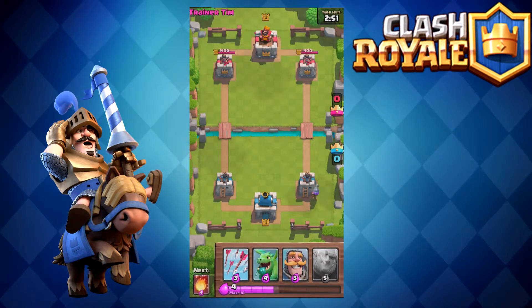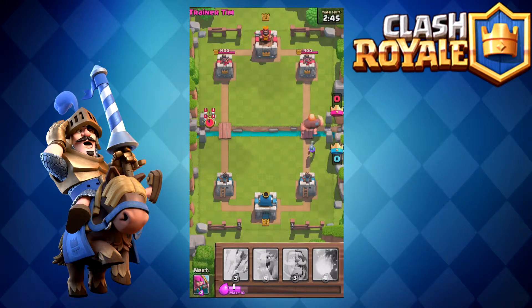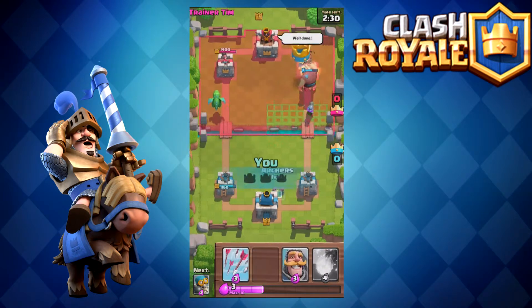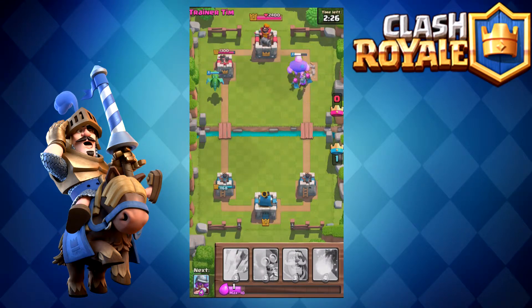Usually it takes 15 seconds for chests to finish, but you can use one gem to skip the time — you don't have to wait at all. Besides that, there's no more waiting you have to do in this game, unless you're really high up in the ranks. Then you might have to wait about five minutes for a battle, but that's just because there aren't very many people that high in the game right now since it's new.